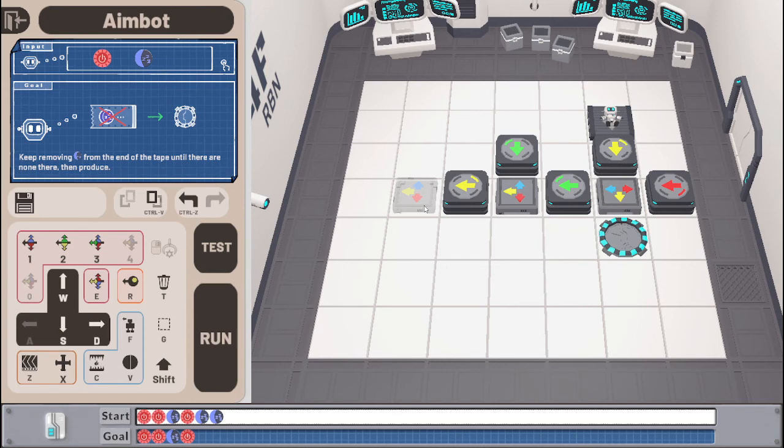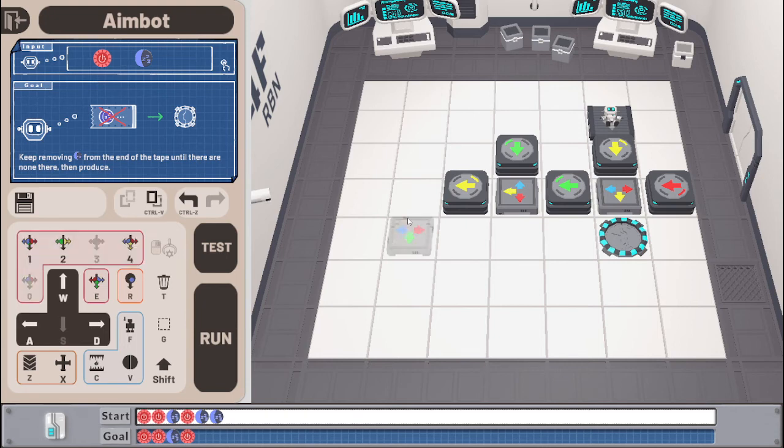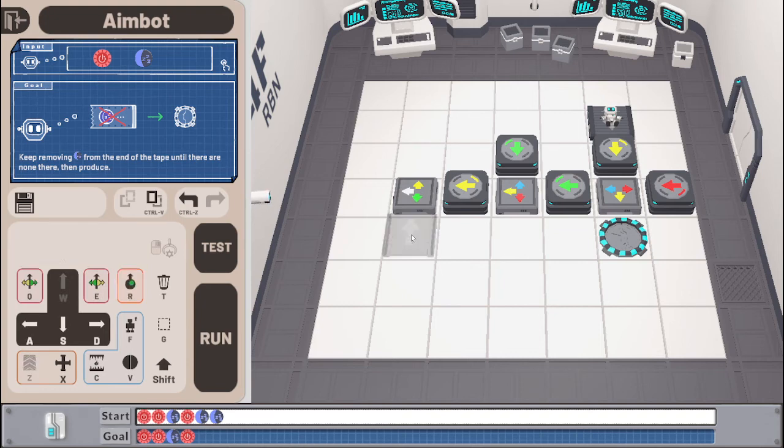So we're gonna go through the tape another time, but this is where we say: okay, if you see greens, they just get taken off. If you see something else, you put it back on. Well, this right now — this is just the case. I guess if you see anything else, it should just be a red or a blue, and then once you see the yellow it's done.